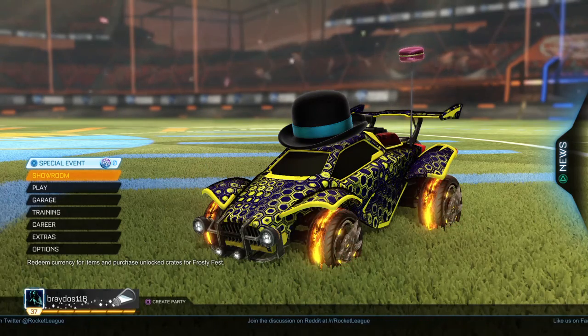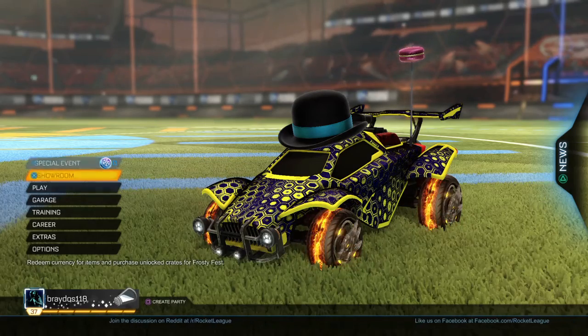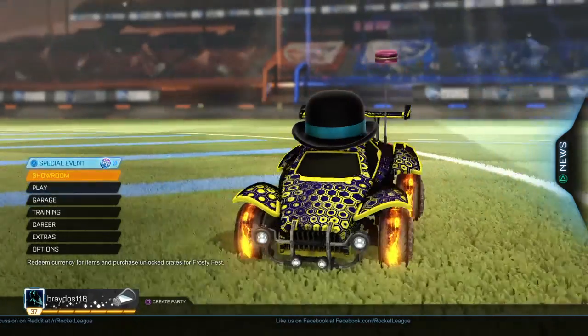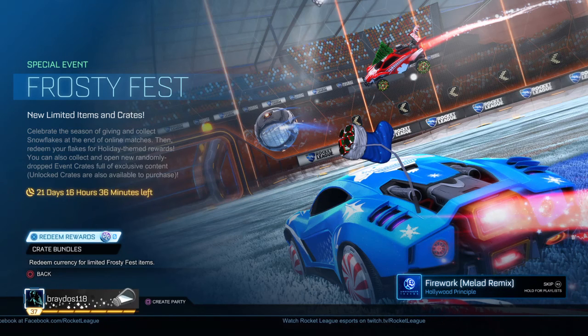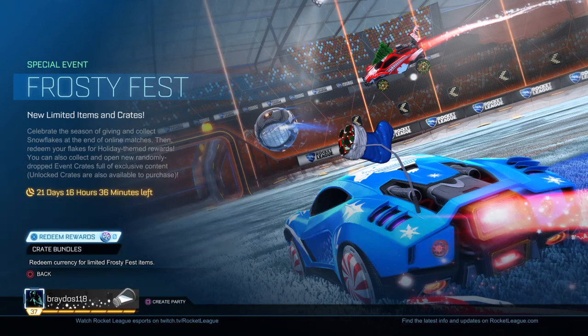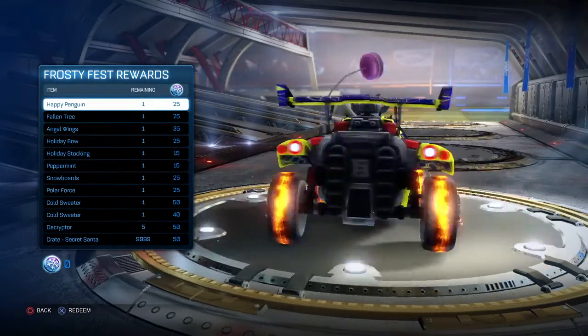The Christmas crate - it's called Secret Santa - is now out. I just came out of a game and all of a sudden there was a special event. It's called Frosty Fest, or Secret Santa, whatever you want to call it. It's going to be up for 21 days, 16 hours and 36 minutes left as I'm recording this. Some of the stuff looks okay, some is pretty average.